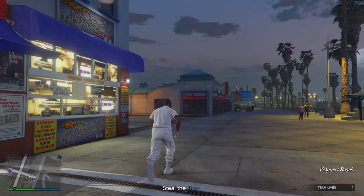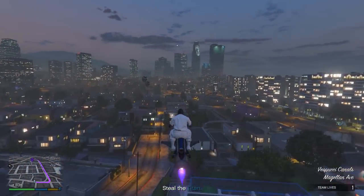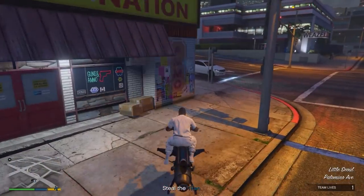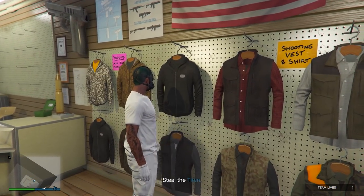If the outfit looks correct, go to an ammunition store in the mission. Once you are there, save this outfit in slot one, overwriting the save.